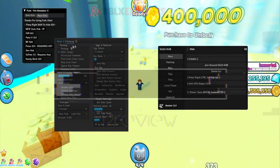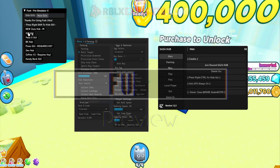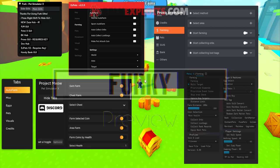Oh my god, guys, as you can see these are the best GUIs for the latest Pet Simulator X 8-bit update. You can do pets auto farm, auto enchants, and a lot more. This is so OP.